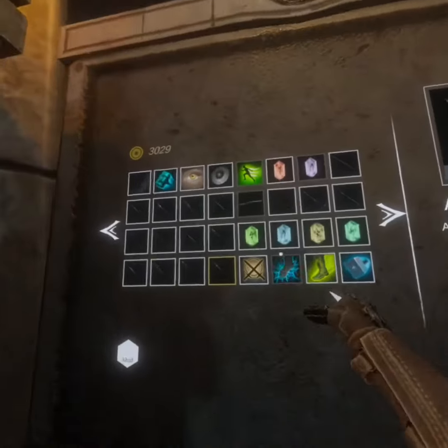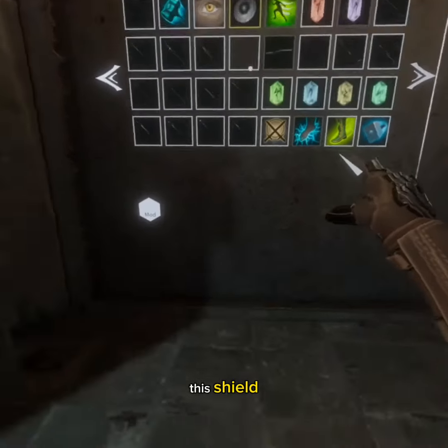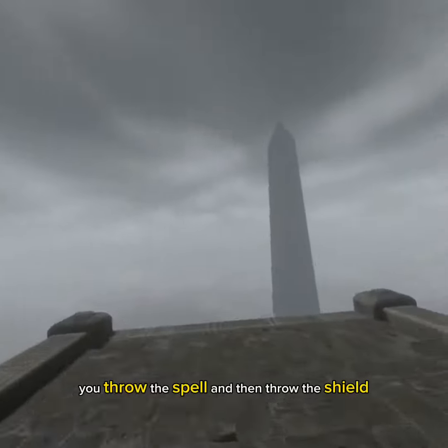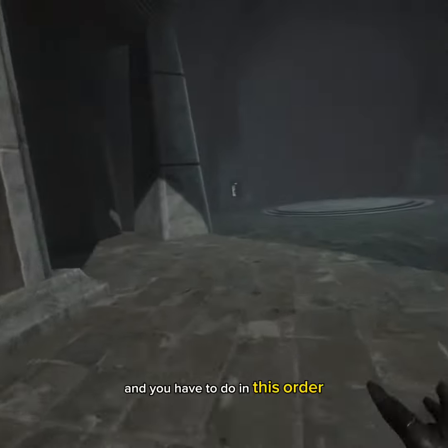Then you want to get this shield and any of these spells. Throw the spell and then throw the shield — you have to do it in this order.